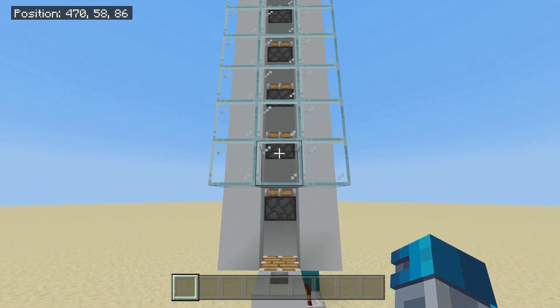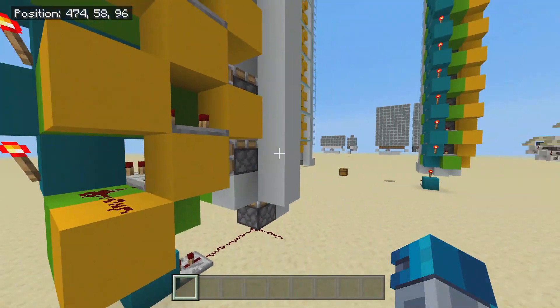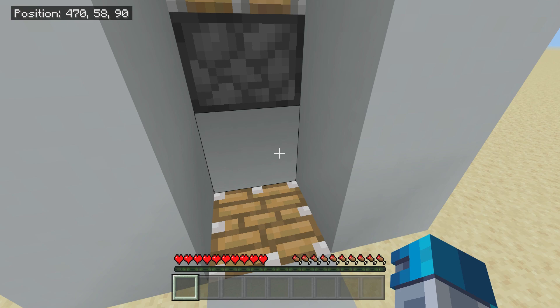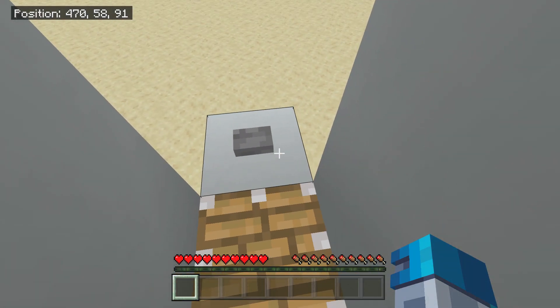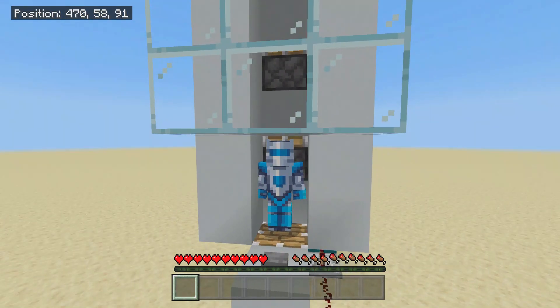Today I'm going to be showing you how to make a piston elevator from Minecraft Bedrock Edition. As you can see, the redstone for this is incredibly small and it has a down function as well. This is also idiot proof — what that means is if your game lags out or anything like that, the pistons will take you down to the bottom. But that's good for me as I like to make extremely, extremely laggy worlds.